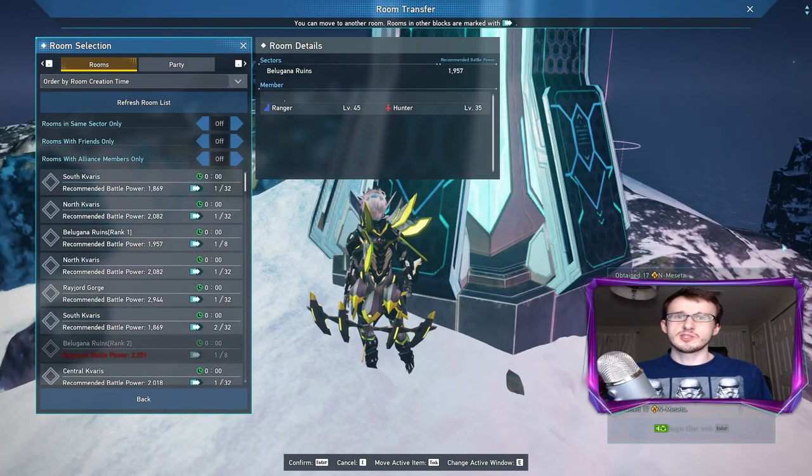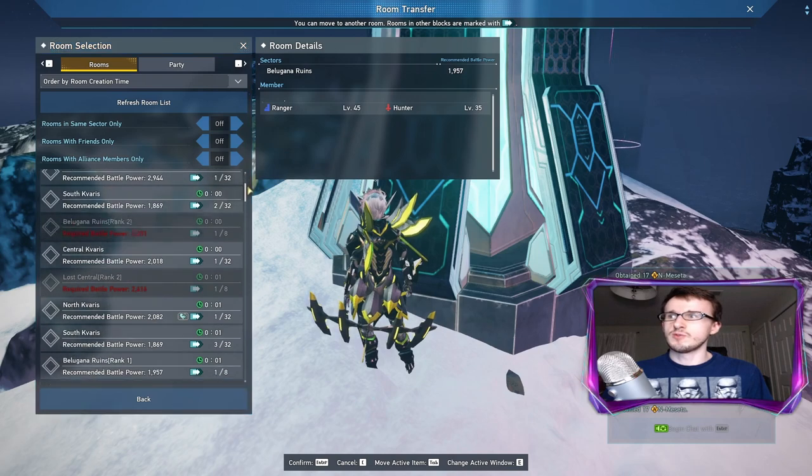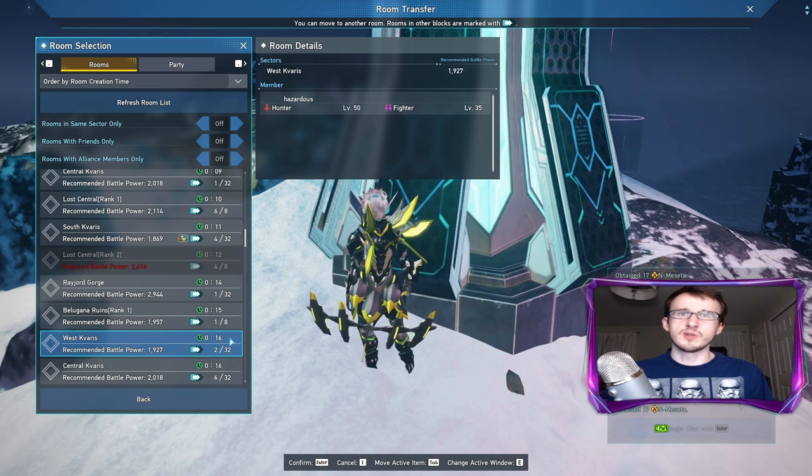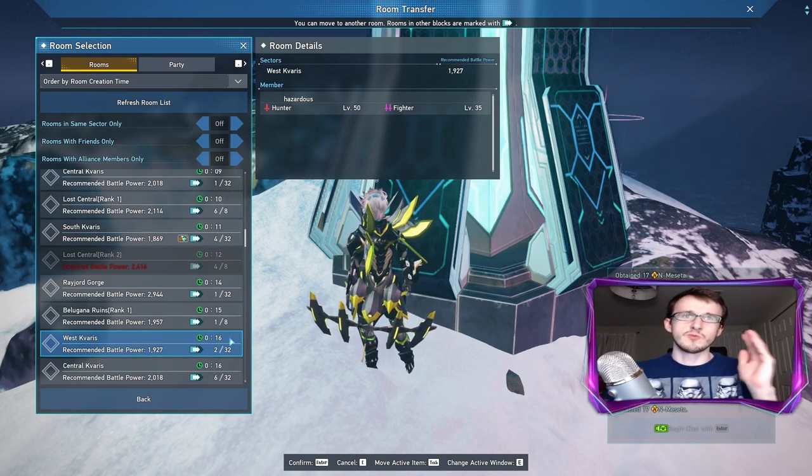These veterans spawn every 12 minutes or so after a room has been generated or after they have been killed. The best method to find these right away is to go to a room that has around the 12-minute mark. Go to the room selection at a Ryuker device and then go down to say like 10 to 16 minutes, and then once you teleport you can go directly to the position that the veteran is at to hunt it down.